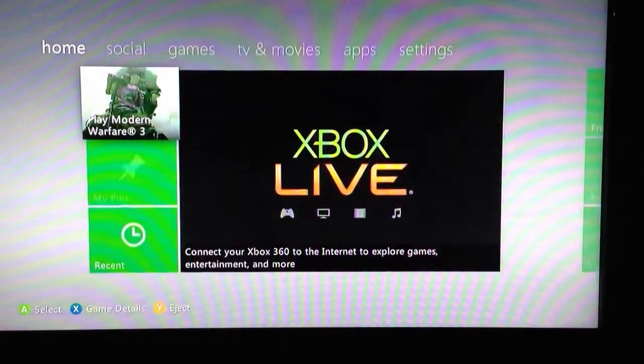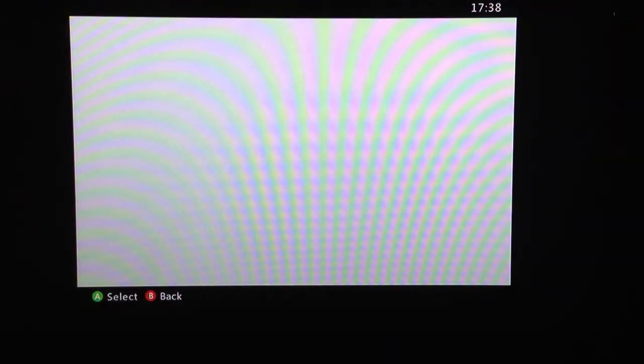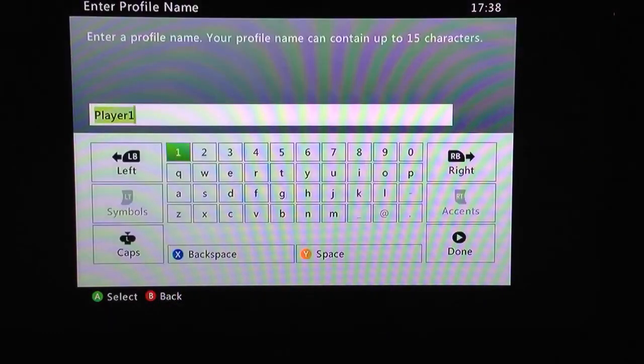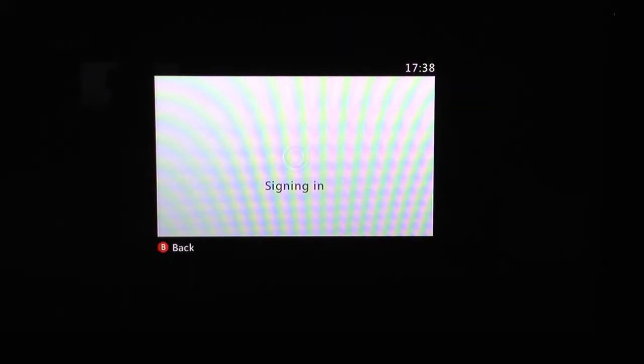Once you do that, you're going to click the Xbox Guide button, create profile, hard drive. You can just title it whatever you want. You can leave it as Player 1, but I already have a Player 1 account.